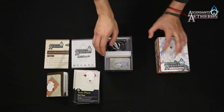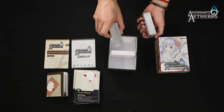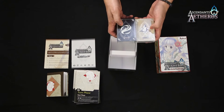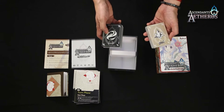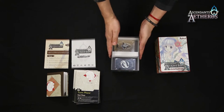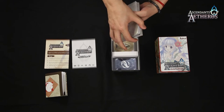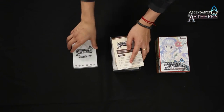Last but not least, we have the 153 cards needed to play the game. You can see the card backs of the Sky Shards and the Action Cards, and of course the Lightbringers and Empyreans are in the game. Isn't it amazing that everything you need is in this box that's smaller than my hand? This box is easy to carry around anywhere, easy to set up, and easy to have fun.